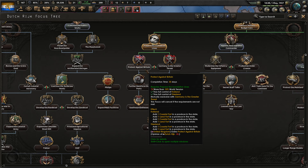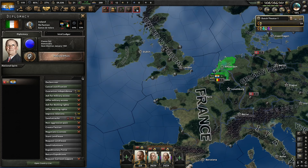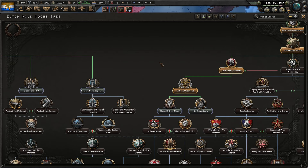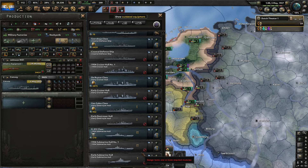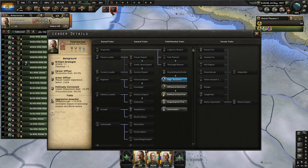We could do 'Germany is the Greater Threat' but we need 10% world tension, which is difficult. Let's justify a war goal on Ireland — that gives about 4% world tension — and do 'Strength Over Blood' in the meantime. Why Ireland? It's a great point to attack Britain from. I forgot to buy steel — that's a problem. I do have a lot of dockyards, so I could be making ships as well. The Chinese United Front forms; Hindenburg survived — interesting.